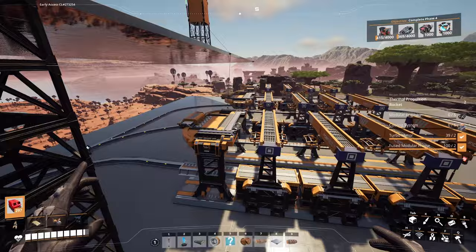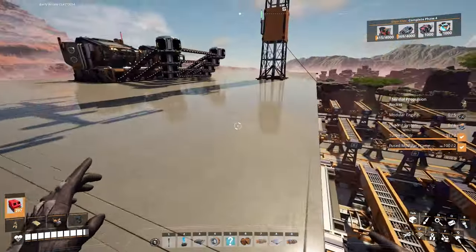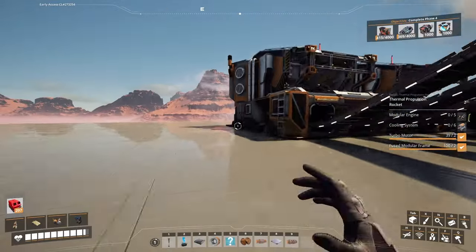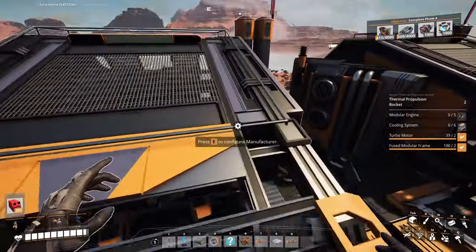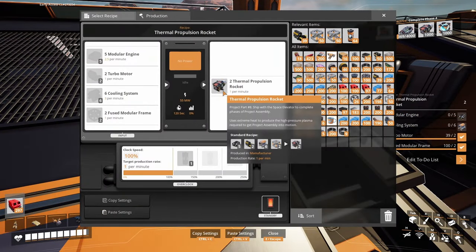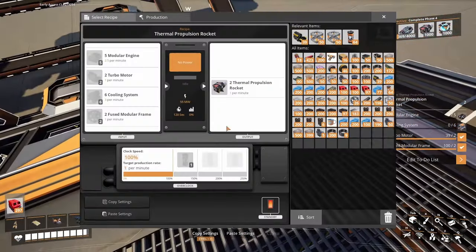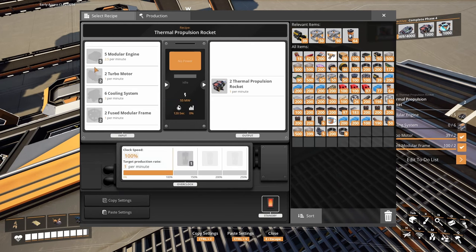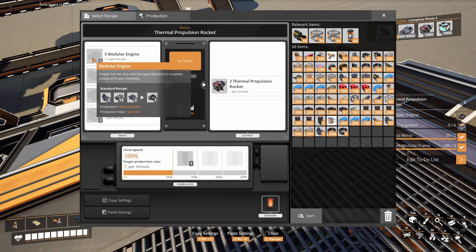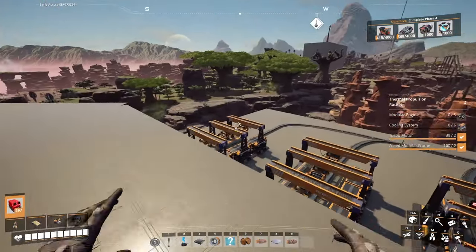It's time to start building for real. I've finally set up my train yard here - it's been almost two hours. I'm gonna work backwards, starting with the thermal propulsion rocket manufacturers right here. This is where they're gonna be produced. I don't need any fancy calculators or anything like that. Let's just do this the old-fashioned way and just slap some things down the game-it-out way. See how chaotic I can really make it.